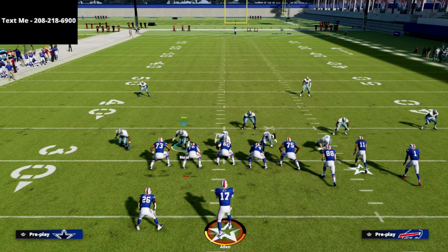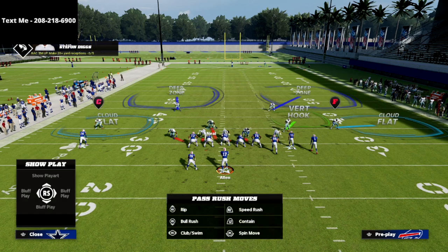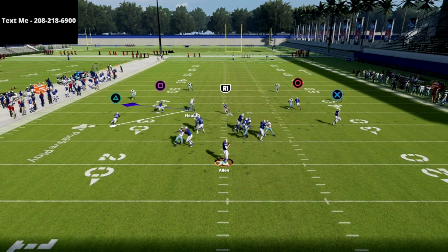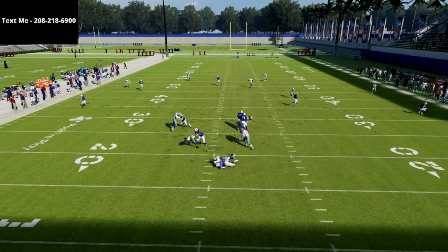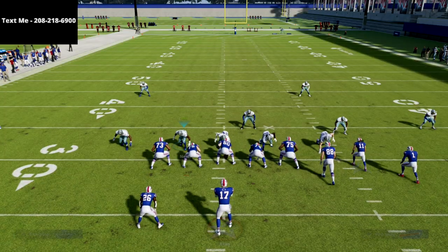As far as setting up this pressure, all we're going to do is simply flip our play globally, blitz our linebackers, and then user this guy right here. What you're going to notice is oftentimes we're going to get the linebacker A-gap pressure right through that sequence, as you can see right there.